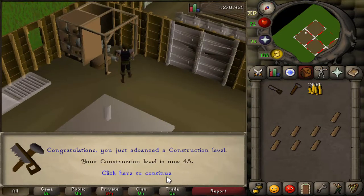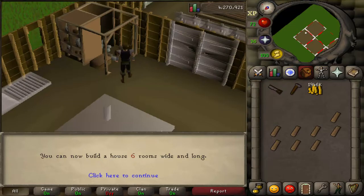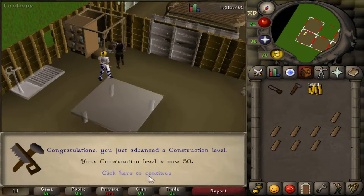So what we're basically going to be doing is send our servant constantly to the bank while we are building the oak larders, and we're going to do that until we are at level 50. Level 45. There we go - level 50 construction! Nice.